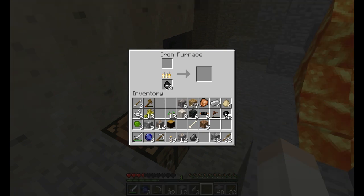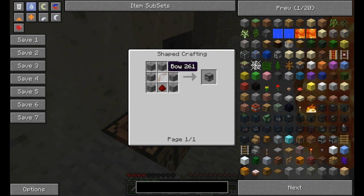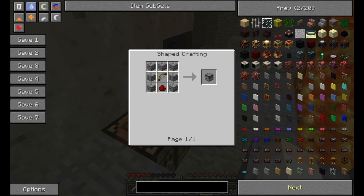Wait a minute — I'm going to leave this open because you can actually click on this and press R, and it'll be like, hey, this is how you build a dispenser. And I'll be like, oh, that's cool, even though I know how to build a dispenser. Tell me how I build an end portal frame.